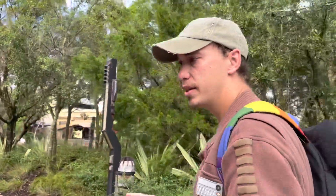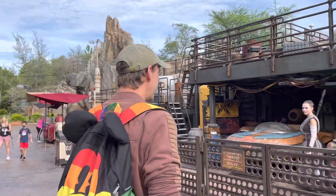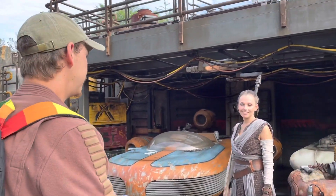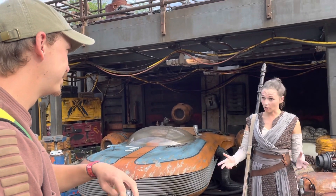We are officially on Batuu and we are making our way towards Savi's Workshop. The trick is, with Savi's, you're not supposed to tell people — specifically the First Order — that is where you forge lightsabers, because Jedi's are a no-no with the First Order. So if anyone asks, Savi's Workshop is just a scrapyard. I'm actually about to go build my saber. Have you decided on the color yet? Blue.